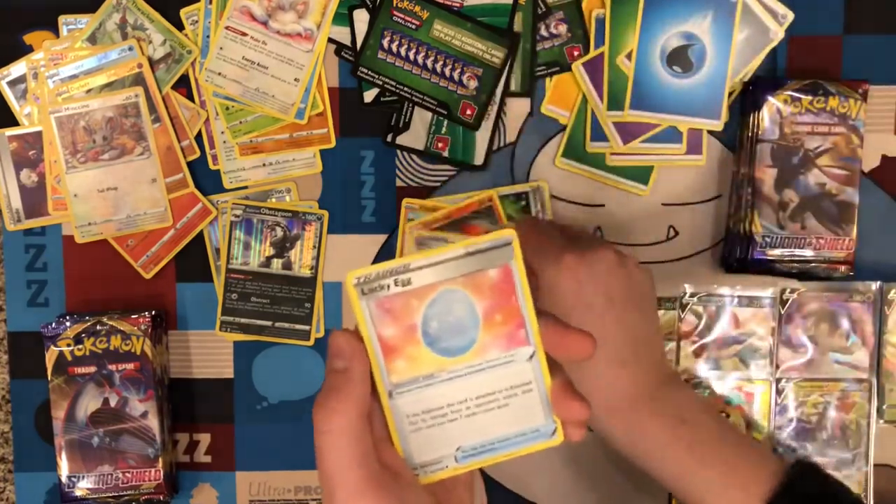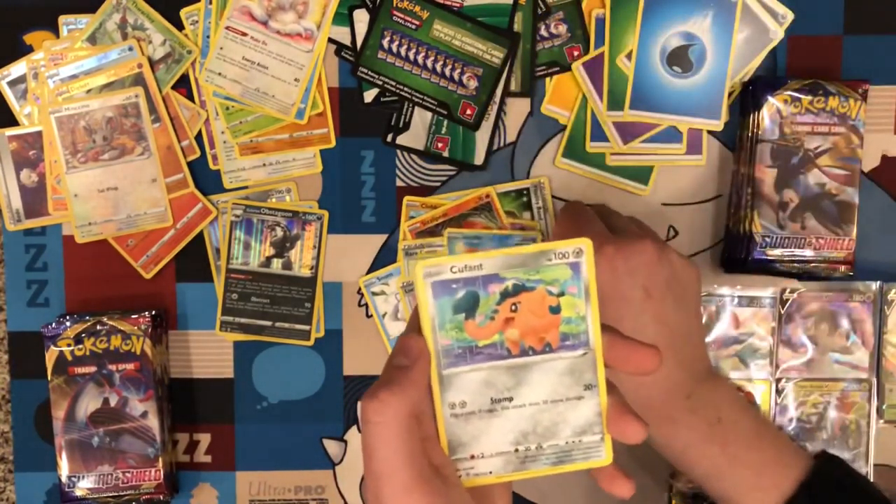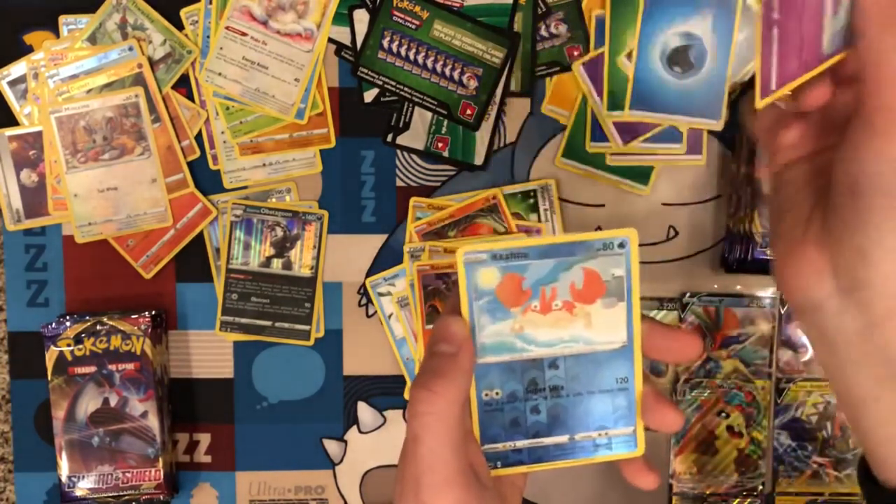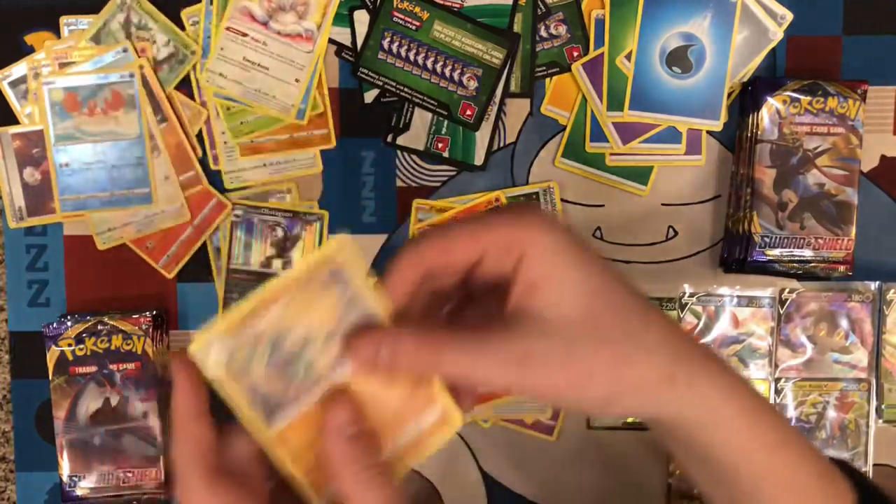Water type energy, Rare Candy, Lucky Egg, Manatee, Krabby, Coufant, Baltoy, Salandit, Galarian Ponyta, Reverse Krabby, and Claydol for the rare.